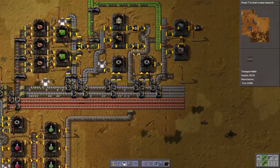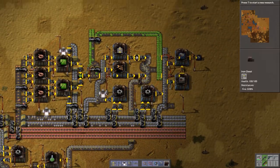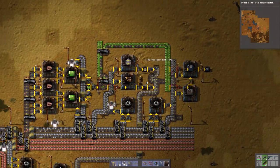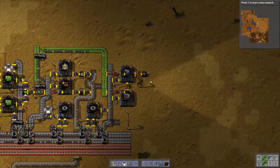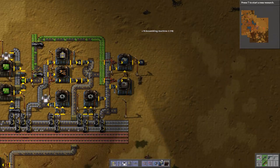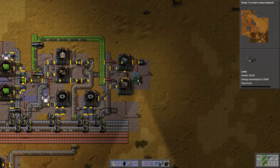So we're getting inserters and we can go like this - 100 transport belts, thank you. And we can go here: 19 assembly machine 2s. That would have taken me forever to make before.